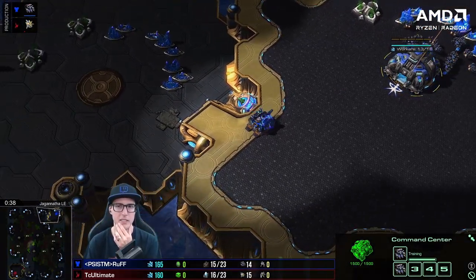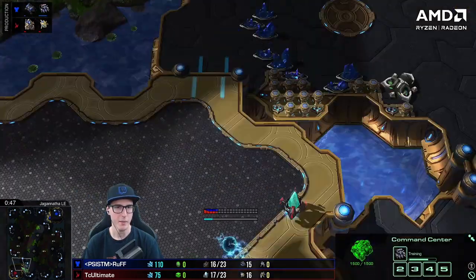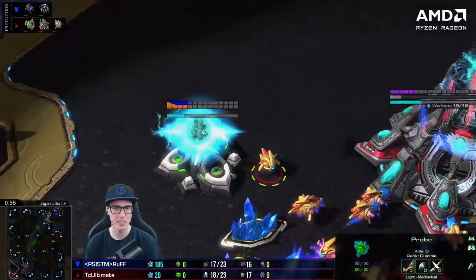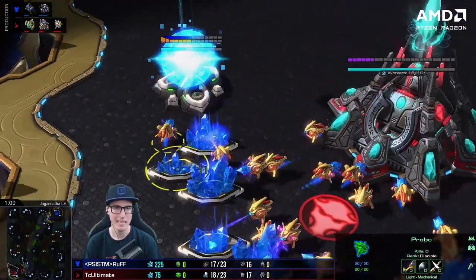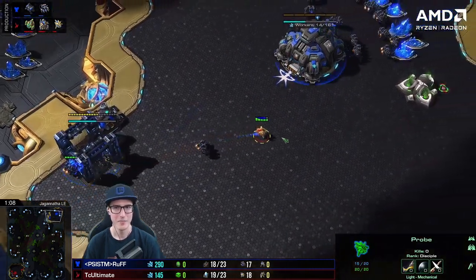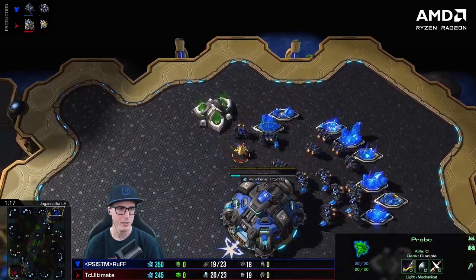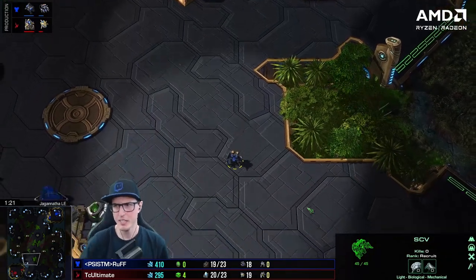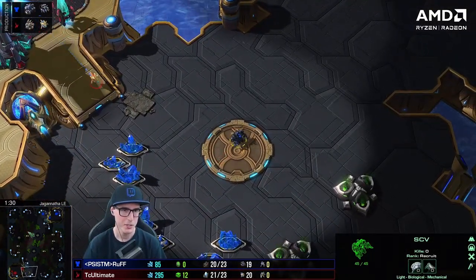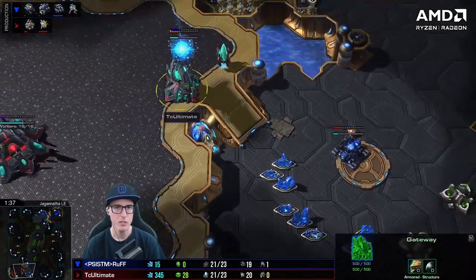He does like the one where he just builds Marines one at a time and goes for the command center. He accidentally pulled some SCVs off the line - a bit of a misclick. There's an eBay block - he builds a command center. He's delaying his gas with a super derpy wall off that's going to be really bad for this matchup because he's not going to be able to get in and out of his base.